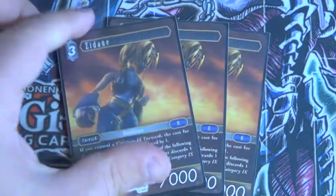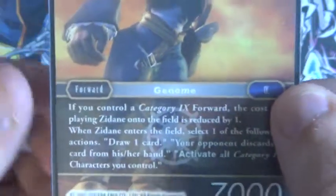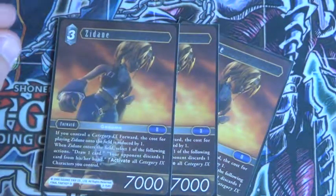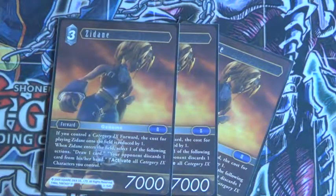So basically if you control this symbol, her cost becomes one for each of those. And then when she enters the battlefield, you draw one card or make your opponent discard one card.